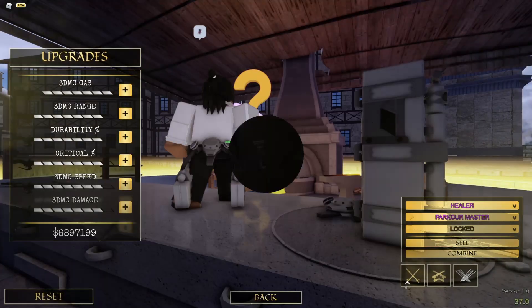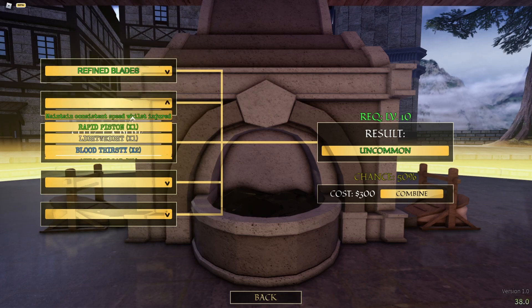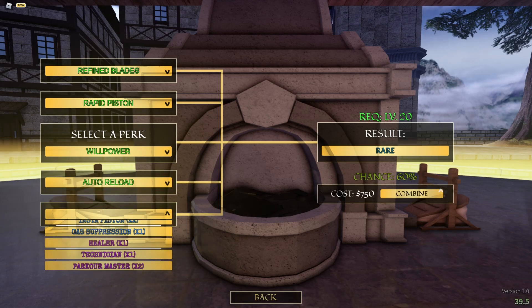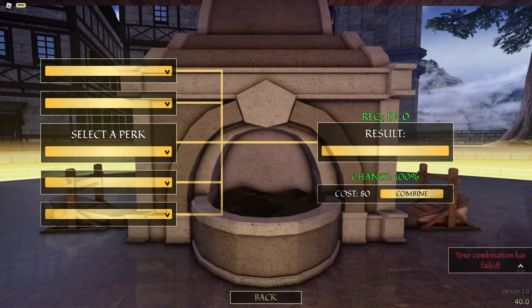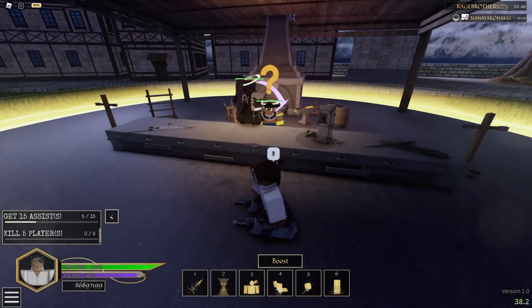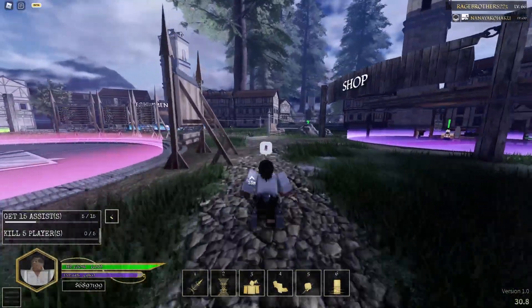You can also fuse perks together. Click combine and it will bring up the interface. You can combine like multiple uncommons together, and the chances are RNG luck-based. With a low chance you probably won't get anything. If you combine rarer ones — like epics — you move up in tier. I had a 50% chance and didn't get anything this time, but that's how combining perks works.